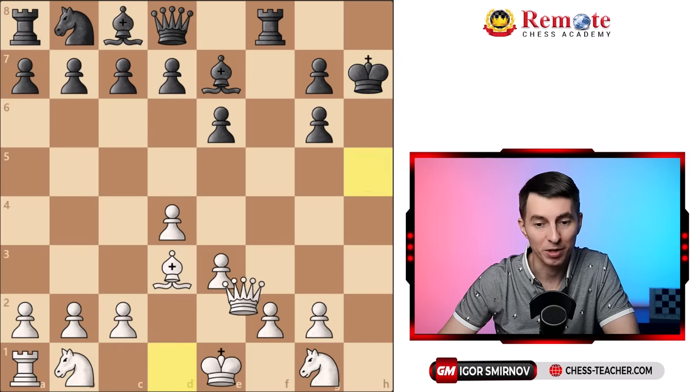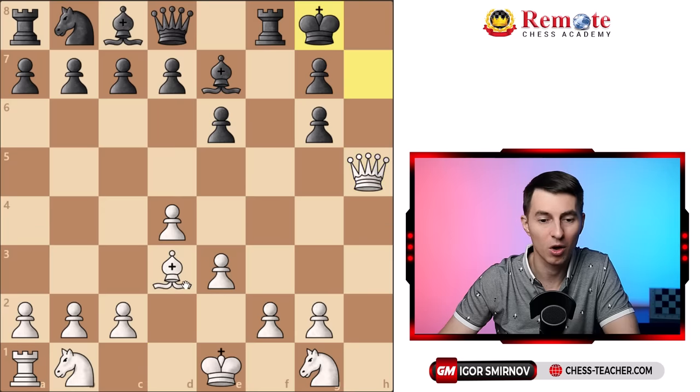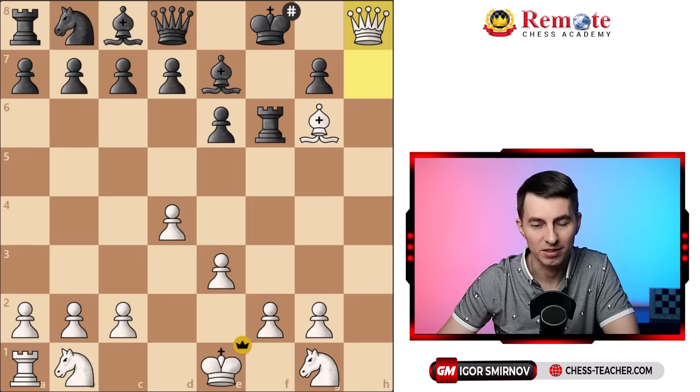Rook takes h7 sacrifice, then you play queen h5 — another unpleasant surprise. It turns out the pawn is pinned and cannot capture the queen. It's check, so the king has to go. And now bishop takes g6 creates this perfect checkmating threat of queen to h7. Moreover, even if they try to move the rook and provide an escape square, it doesn't really help, because then it's checkmate anyway.